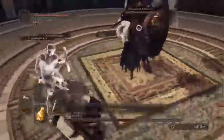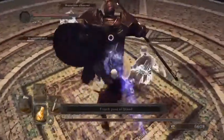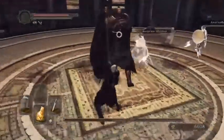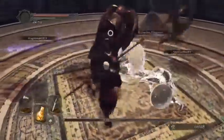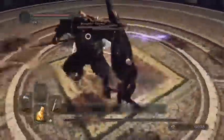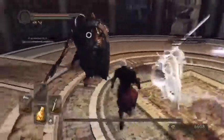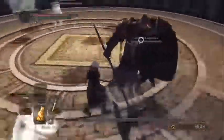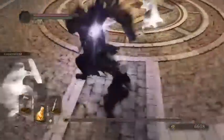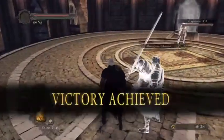Dragonrider almost doesn't know what to do — there's just so many targets on the field here and we are staggering the crap out of him. It's so much fun. It makes putting your sign down for co-op a blast because generally when you join a match there will be three other people there, and then a boss fight is over in like 20 seconds — easy souls. Dragonrider is dead. Feels good, man.